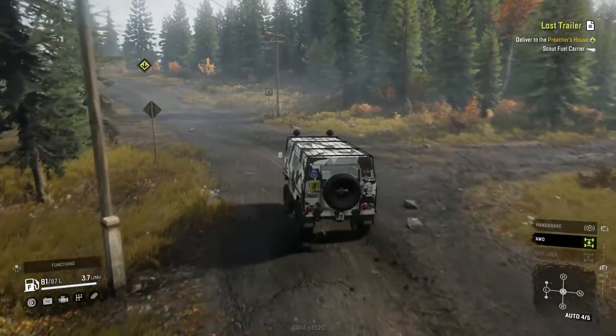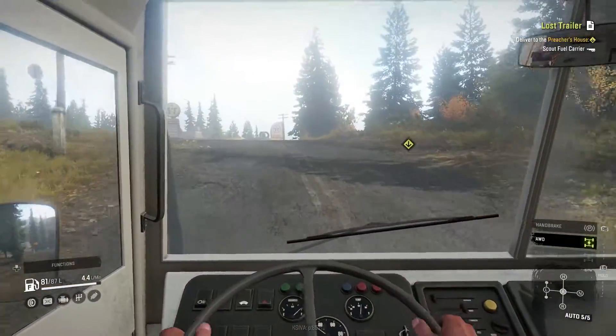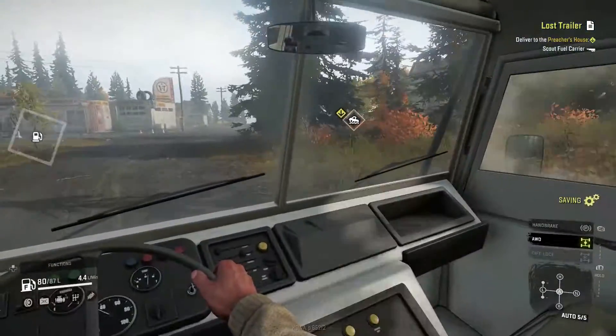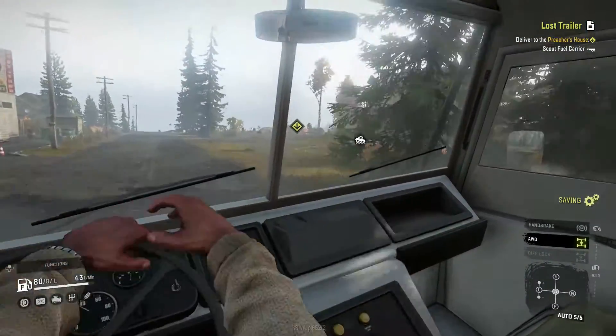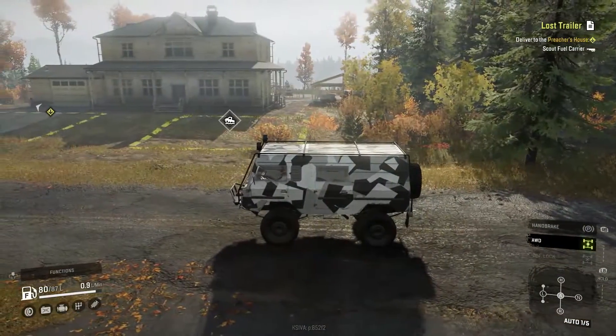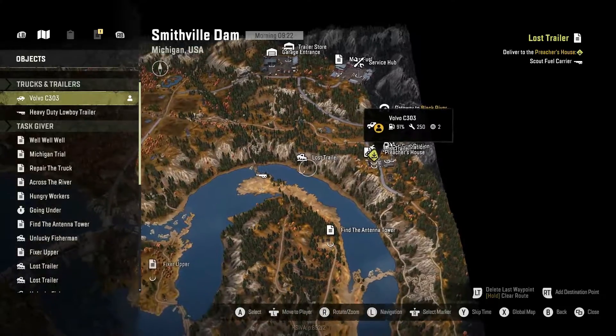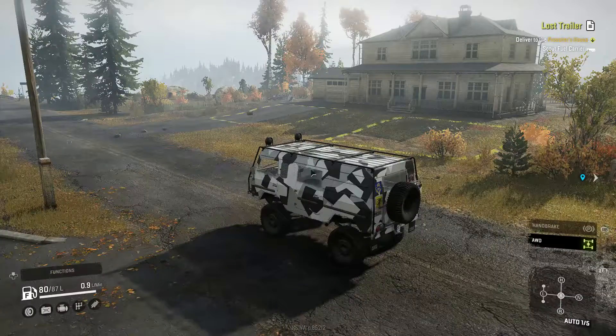Basically you just have to recover the scout fuel trailer and haul it up to the preacher's house — nothing too crazy to be done here. That's where you take it, but we don't have it yet. I think it's down here but I could be wrong.